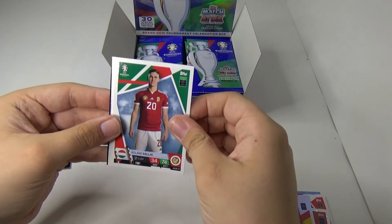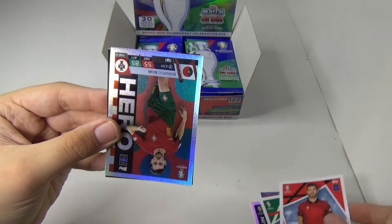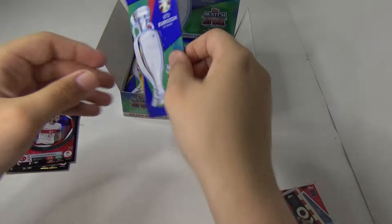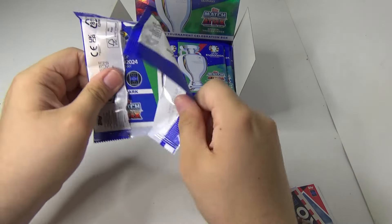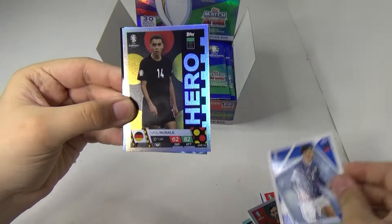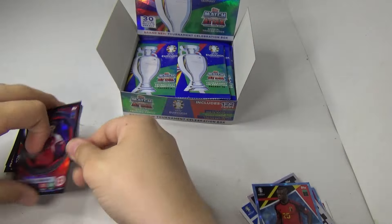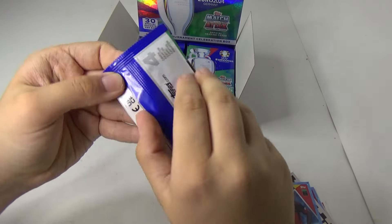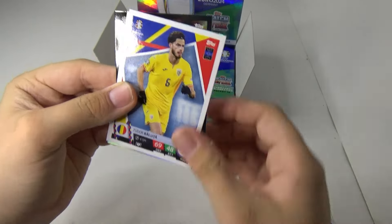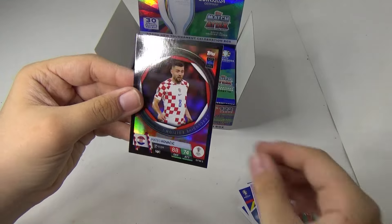I'm not sure if you can get black edges or shield silver hero in the Ones to Watch. There are no odds on the packs. We've got Aaron Hickey, Musiala hero, Jeremy Ducking, and Christian Nordgaard. Pack number five — oh god, green captain card, and another Ones to Watch.